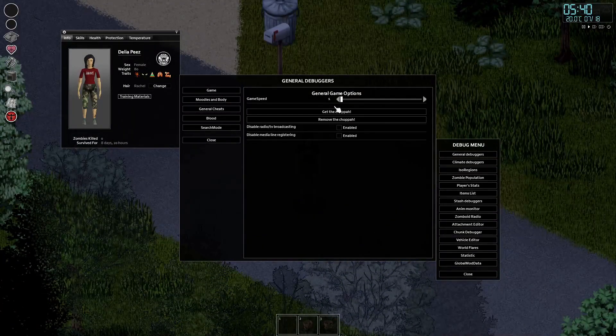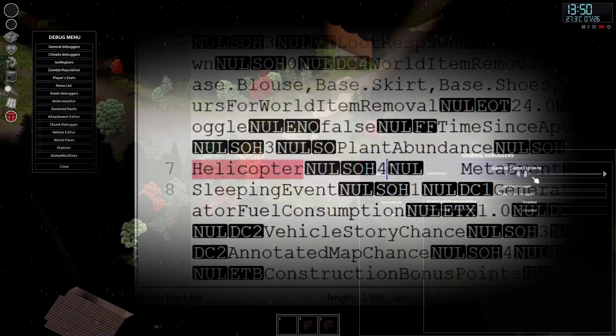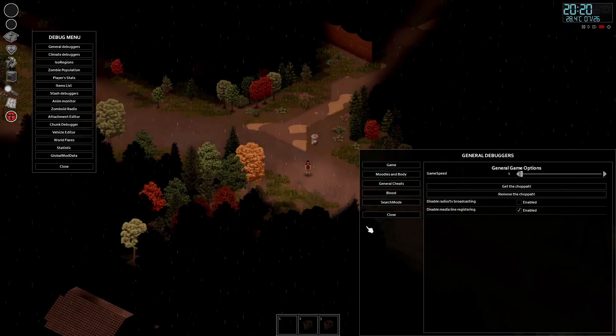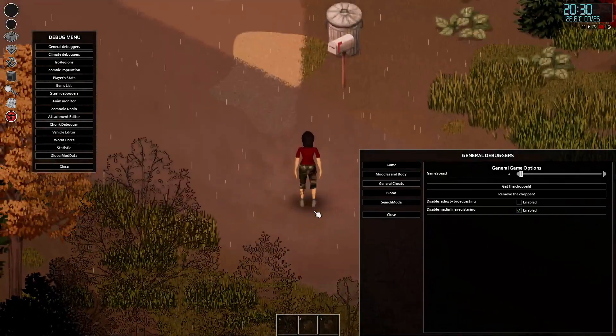For the helicopter event test, I started another save with no helicopter event. By day 6 to 8 no helicopter showed up. Then I changed the settings and it took a while to show up, but it did in the end. You can also change this back — this is useful if you're tired of frequent helicopter visits.